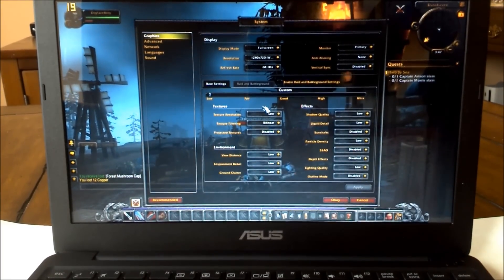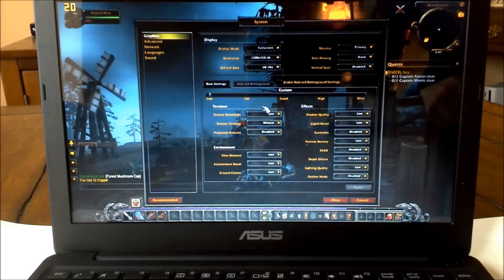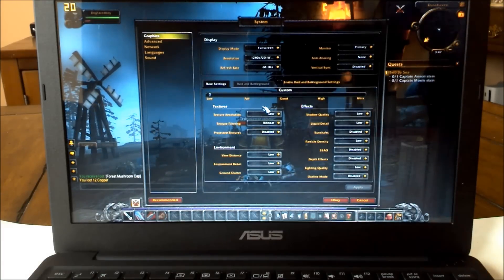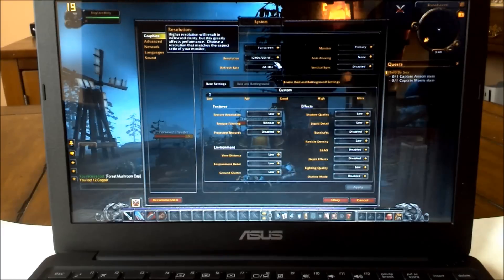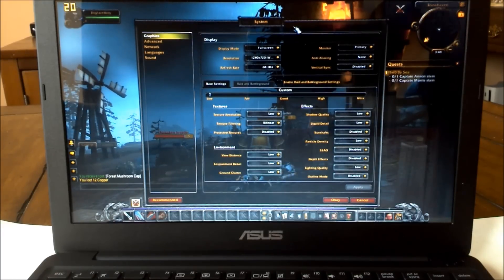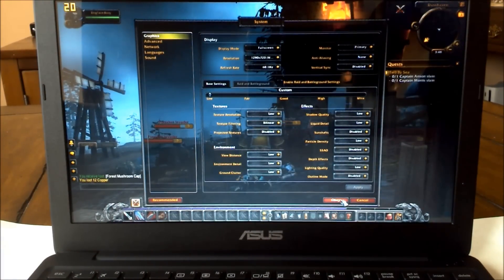Hello there! We're running World of Warcraft here on the ASUS X205TA. Fraps is up in the corner, and these are the settings. I've got it set to 720 just because it reduces the fill rate just a little bit — the screen's a little bit smaller than 1366x768 — and everything's on the low setting. That's our best chance of getting a better frame rate.